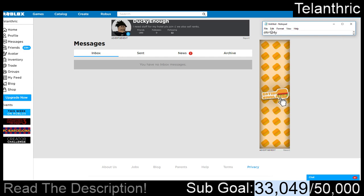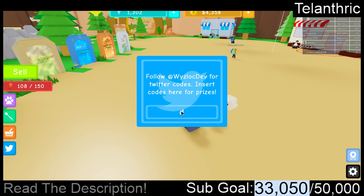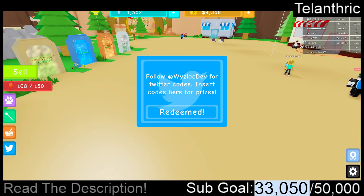Okay, the next code is Dart Day — all of the A's are 4's, so D4RT D4Y. And they gave 250 gems.